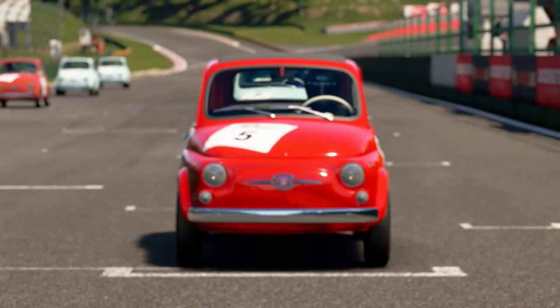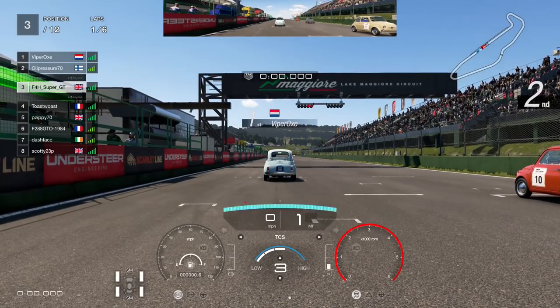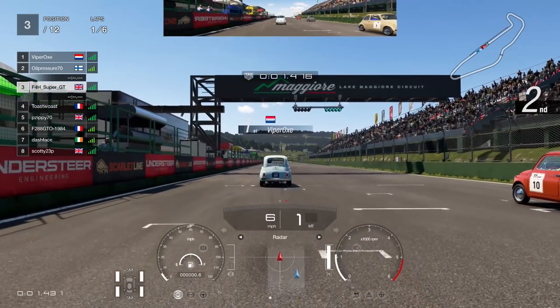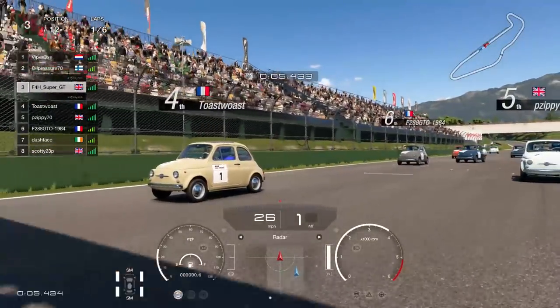There it is, an absolute beauty. This is Daily Race A, typically done in a road car. A shorter race, so 6 laps, although this car can barely reach 70 miles an hour, so it might take a while.